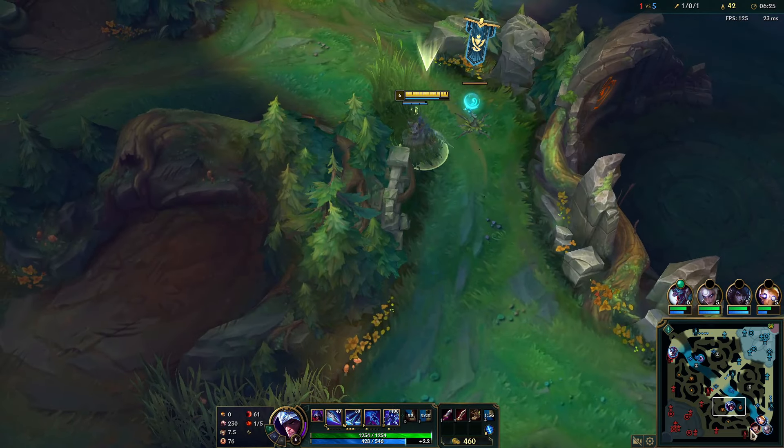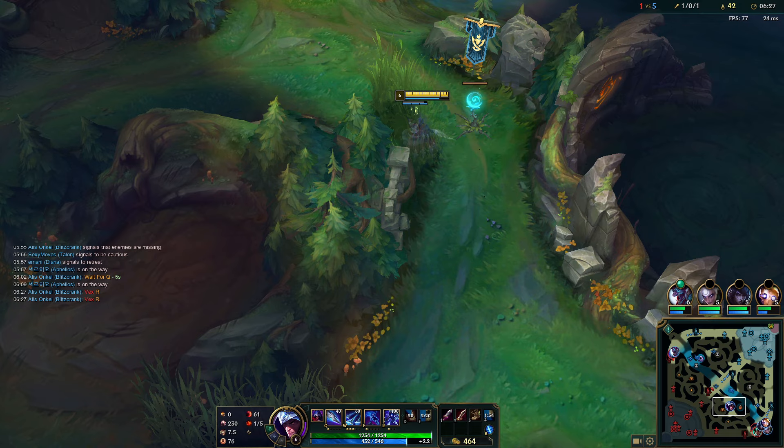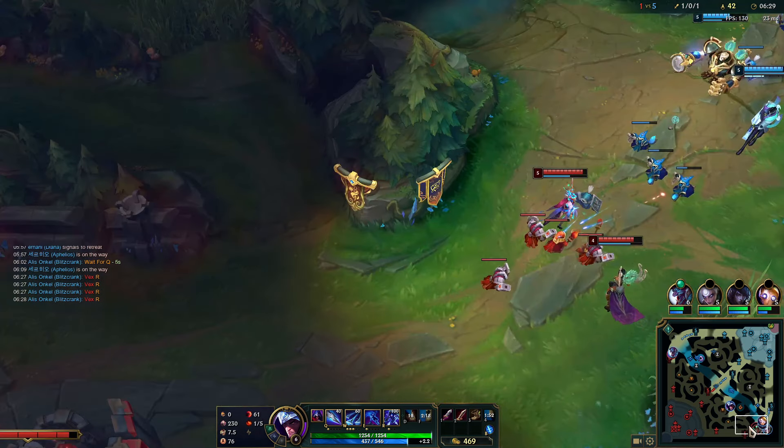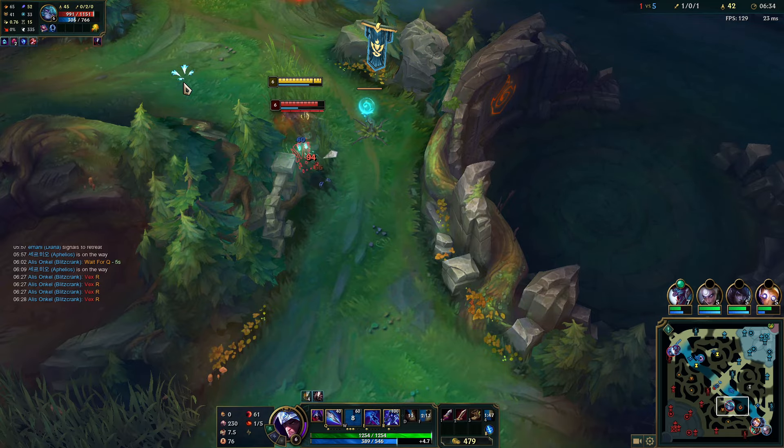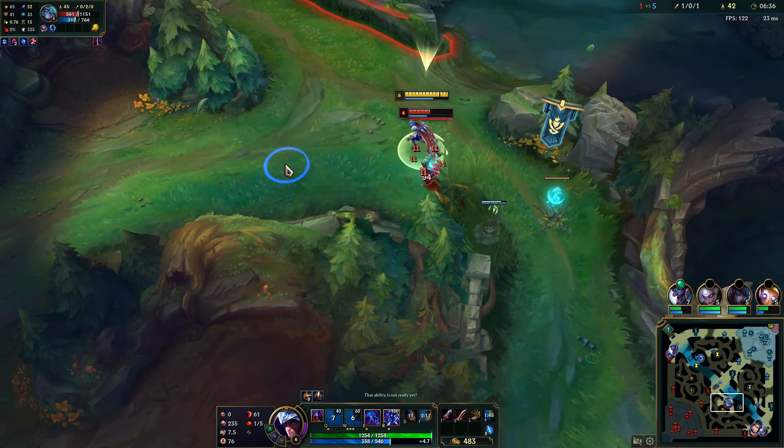She uses her ult. I'm just going to sit here — she probably thinks I have a ward. I'm going to kite up so I don't get feared.